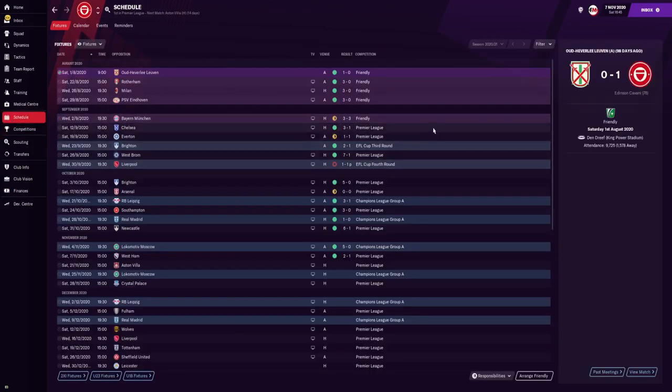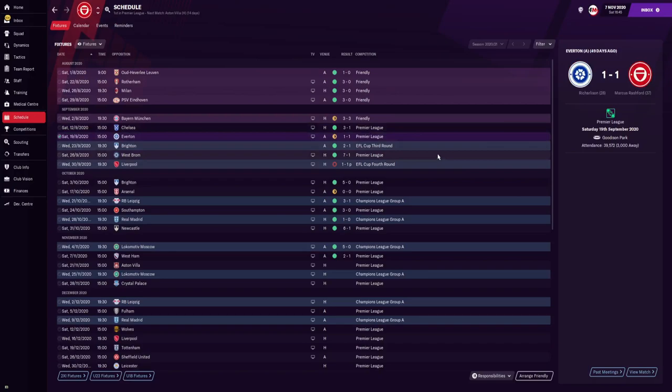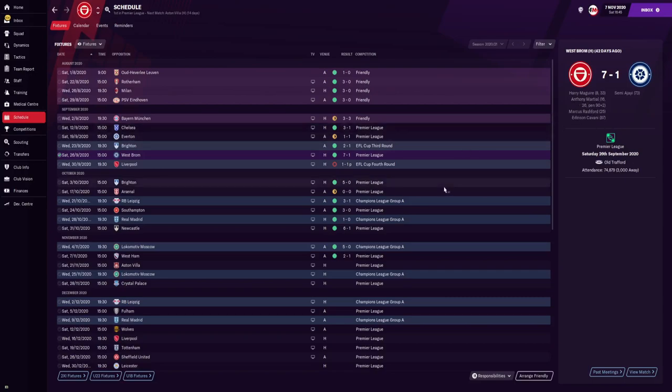Going through the schedule, we started off with a 3-1 victory over Chelsea — Greenwood, Bailly and Daniel James getting the goals, winning in extra time. We then got a 1-1 draw away to Everton before smashing West Brom 7-1 at home, Harry Maguire scoring two and Martial grabbing a hat-trick. We then beat Brighton 5-0 after we got knocked out by Liverpool.